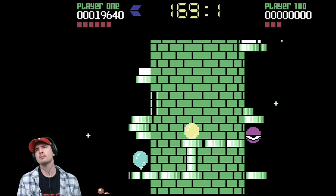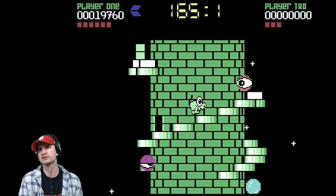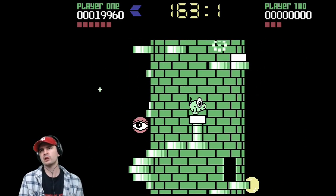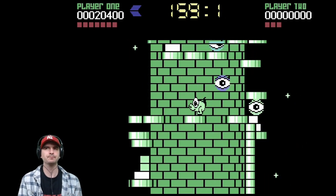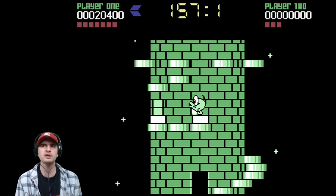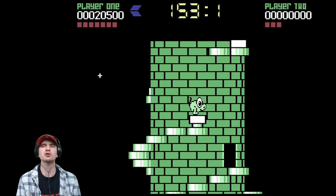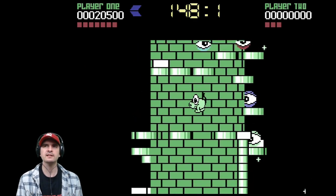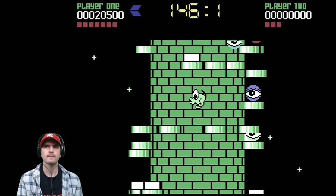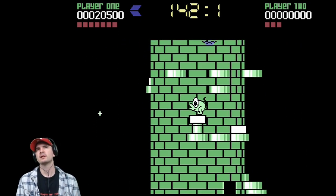You cannot kill an eyeball in this game, so avoid them at all costs. Jump from platform to platform — you've got to break some blocks. Luckily we have a weapon to do so: 50 points for each. Go around, do the other side, and that gains us access to the lift. We need lifts to get to the top floors. So take it nice and steady.